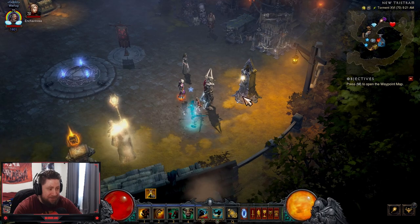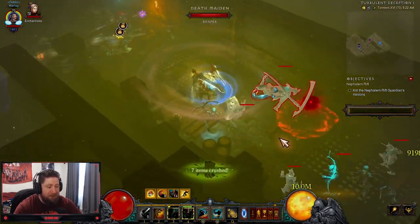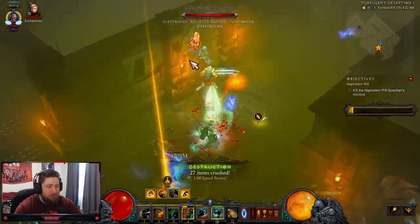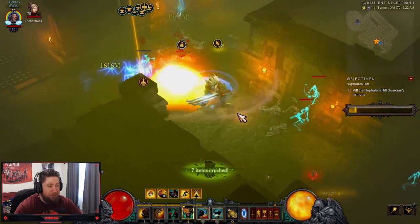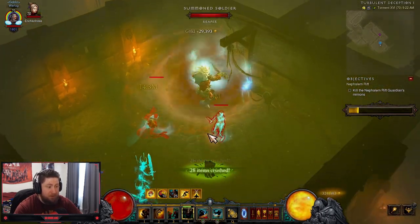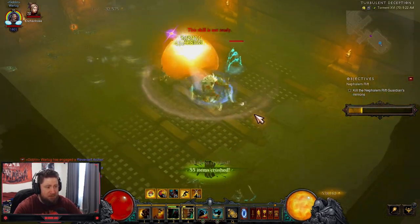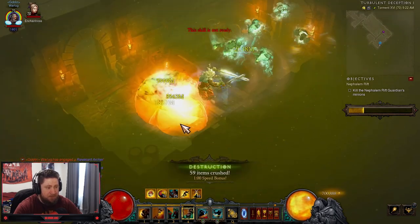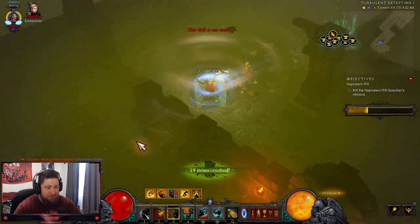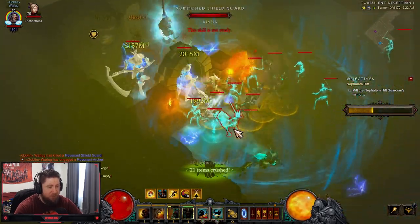Next up is one of the best T16 farming builds in the game — the Barbarian Whirlwind. This has been an actual banger of a class for the longest time. The only struggle it's ever had is with elite guardians and single targets, which has always made it tough for this class to dominate. I think if they added the pull ability from Season 27 as a permanent in-game mechanic for the Barbarian it would make it really really good. Z-Barb is definitely the best support in the game, and being able to spin and Netflix and chill is just so good for the Barbarian class.